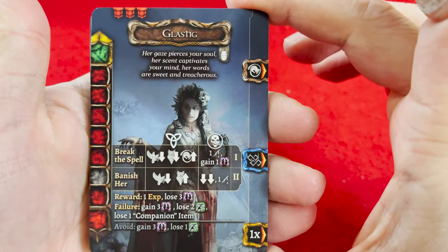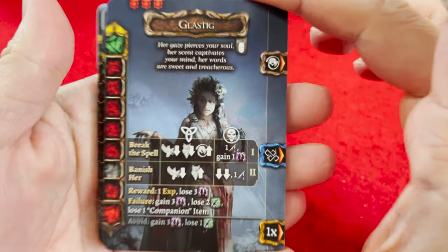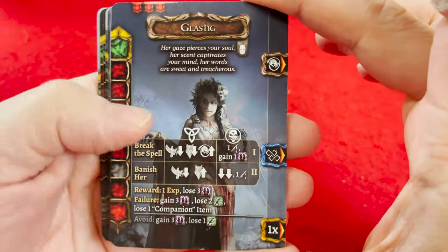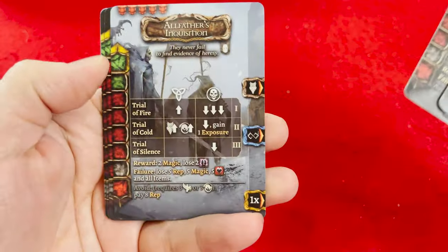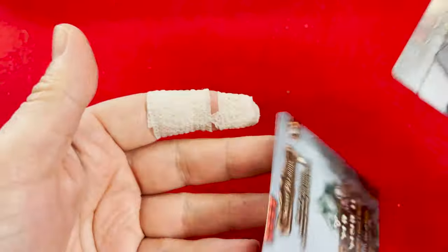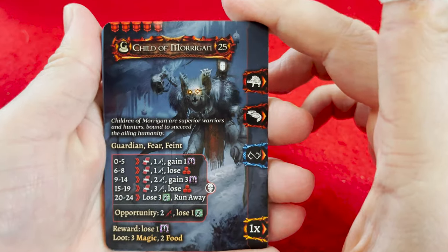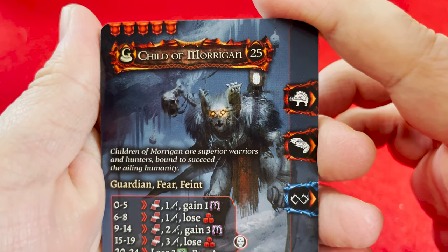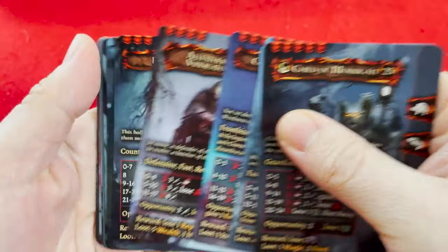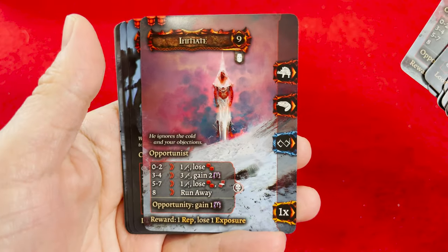Our blue encounters — these are our more diplomatic encounters, I believe. That one looks like he belongs in a Sandman comic. There's just so many of them — there's no shortage of content. If you went with Tainted Grail Wave 1 and Wave 2, we're talking like ridiculous amounts of content. I missed that crazy man-bat thing before.